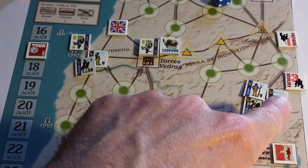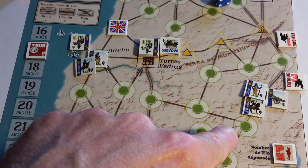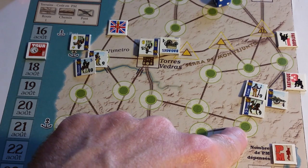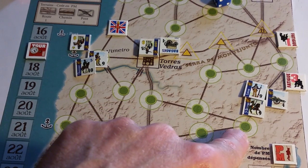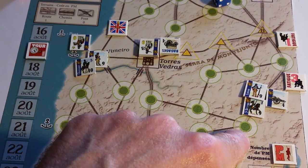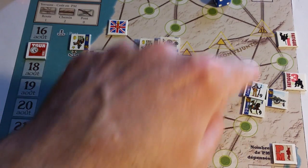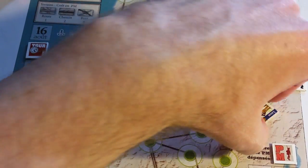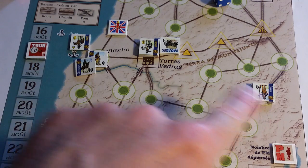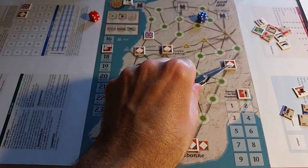I could push this force again — you can always draw a fatigue zero. Having already drawn the fatigue-three marker, which I think is the only one in the mix, pushing one more might draw zero with no problem, but drawing one or two would cause the force to stop here anyway — which is where I was trying to get — and Loison would take a step loss. That step loss should be recoverable. But I don't think it's important enough to push, so I'll stop here and invert the unit to show it's done.